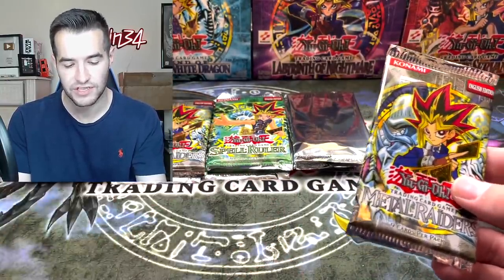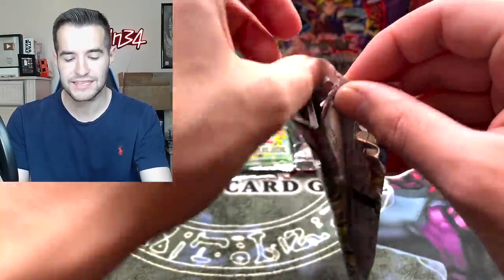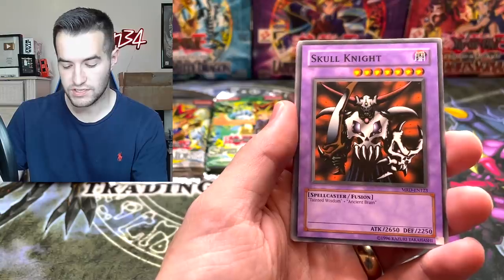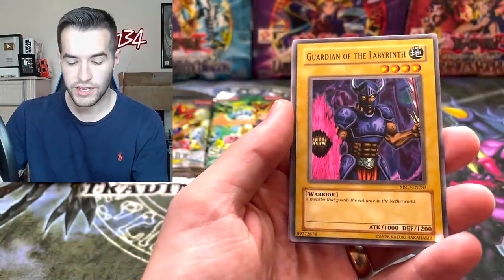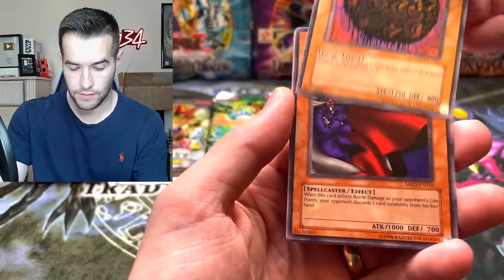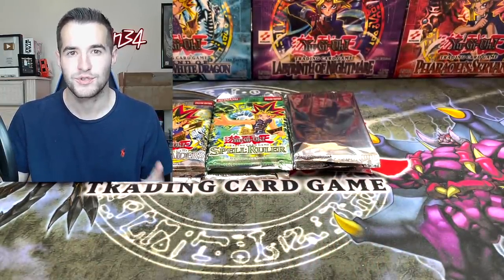Let's try out a Metal Raiders pack. They changed the name to Spell Ruler in 2003, so since this is 2005 they have the Spell Ruler name - so there's no MRL-EN, it's only SRL-EN for Spell Ruler. These Forbidden Legacy are one of the coolest random products they ever made. I think we have a Killer Needle - very cool. Skull Knight - very awesome, that's one of the coolest looking cards. Guardian of the Labyrinth - a monster that guards the entrance to the nether. Tainted Wisdom and a White Magical Hat.